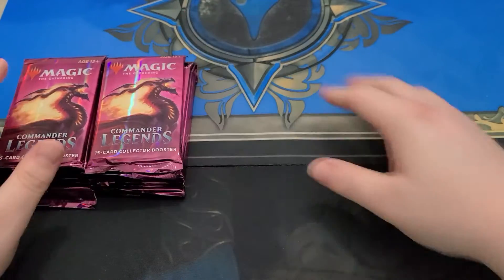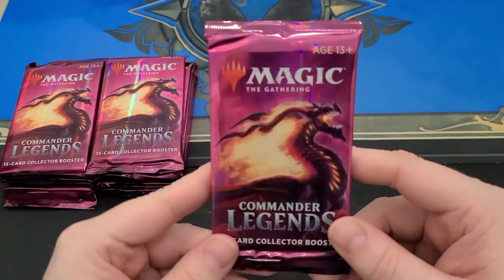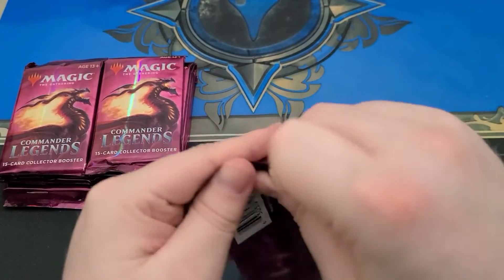I don't know the order of the packs at all. I do believe that there's three etched foils in the back — an uncommon legend, a mythic legend, or a reprint legend, and then a new legend. Who knows? We'll find out.